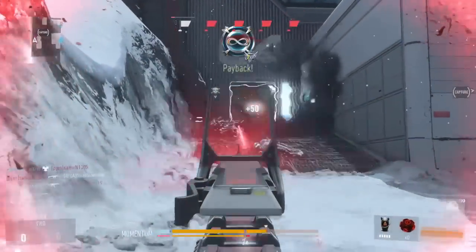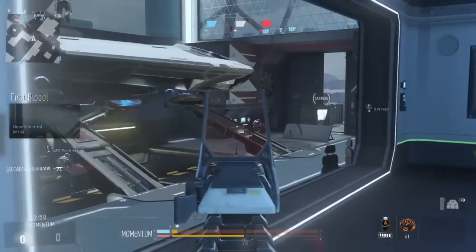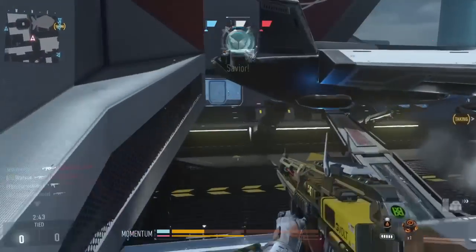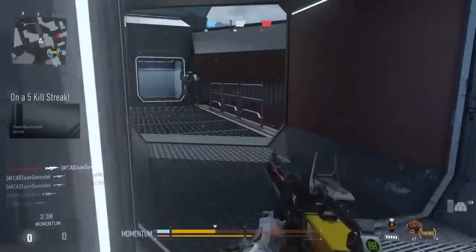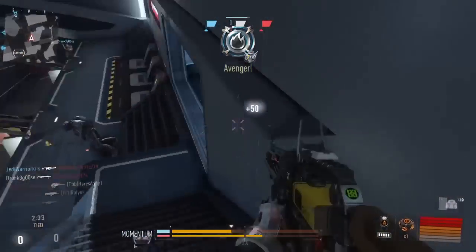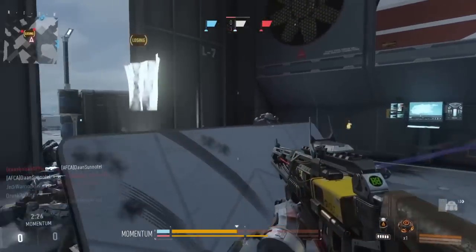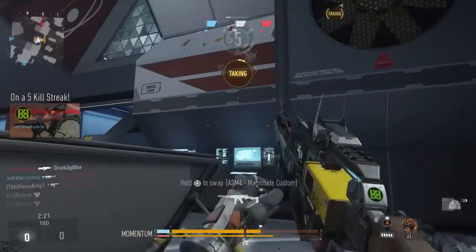The iron sights are either really good or really bad — they're a bit like Marmite, most people either love them or hate them, and I'm not a big fan. Although they are quite clear, I don't find them very accurate as they actually aim slightly above where the marker is on the sight. So for this reason I opt for another sight, preferably the red dot for a bit more accuracy, which will also help at longer ranges. Another attachment I'd highly recommend is the foregrip, which will reduce the recoil, making it more manageable, especially given its tricky recoil pattern.